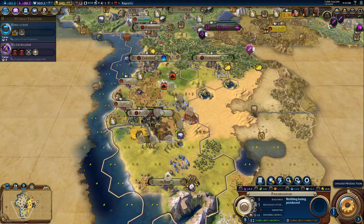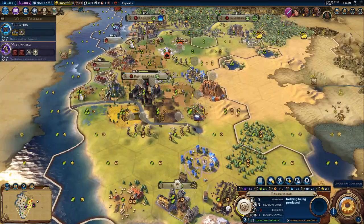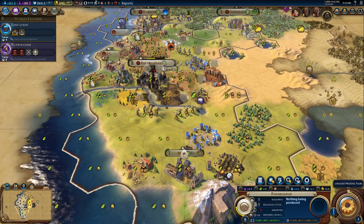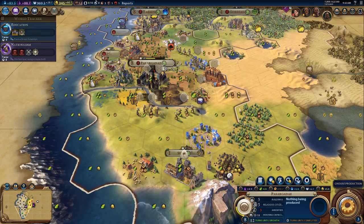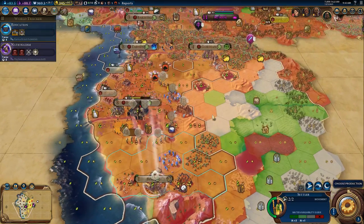Welcome back to episode 7 of our Nubia playthrough. In episode 6, we took Cyrus's Persia's last two cities - Pasargadae was their capital, and Susa. We lost a few key units along the way, but we survived.